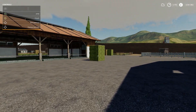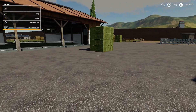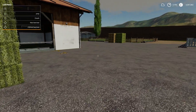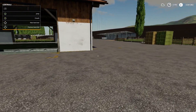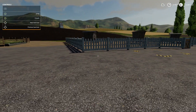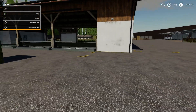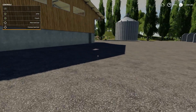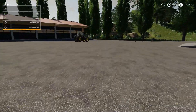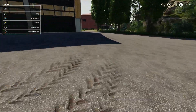So today, episode number 17 of Farm Simulator 19. We're back up here at the new farm where we finished off our tour yesterday. What we're going to be doing today is of course purchasing some animals. Before we do that we need some way of transporting them, so we'll quickly head off down to the store.